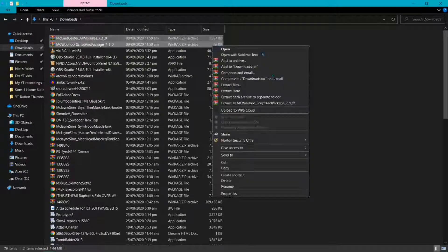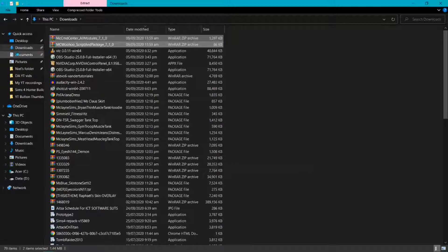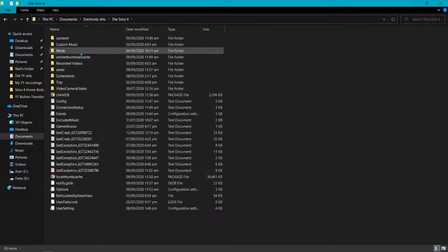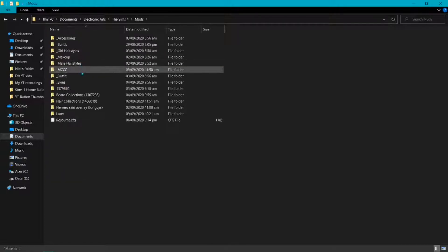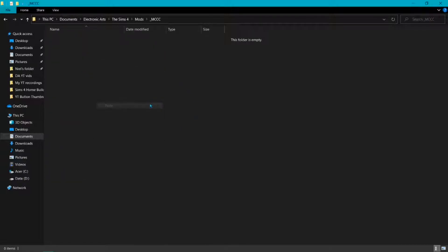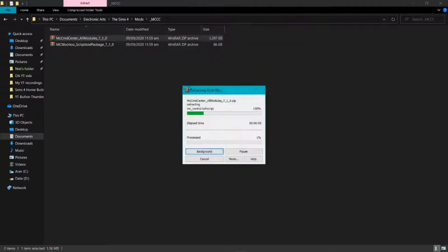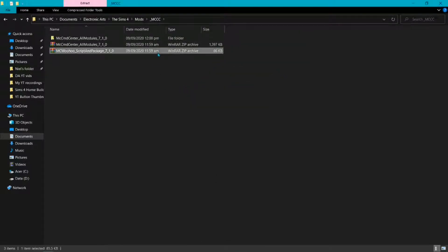After downloading, go to your Downloads folder and copy the two zip files that you downloaded. Now go to Documents, Electronic Arts, The Sims 4, and the Mods folder. Go to the MCC folder and paste the two zip files, then extract them. After extracting, delete the two zip files.